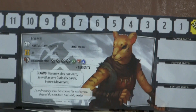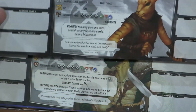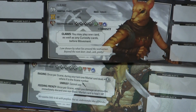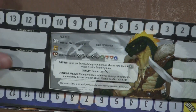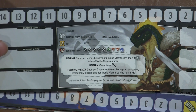So we have — let's separate them out. This is a fighter. This is a Tabaxi — it has Claws. You may play one card as well as any curiosity cards before movement. That's an interesting ability. Starting health: one XP, 10 health. Nice. And we have a Lizardfolk barbarian — look at his equipment pack. I like it a lot.